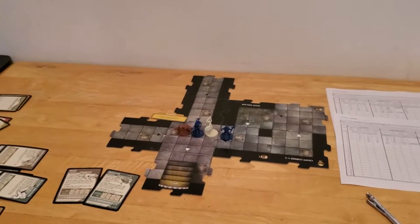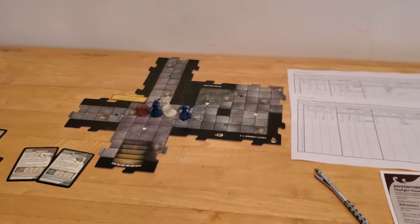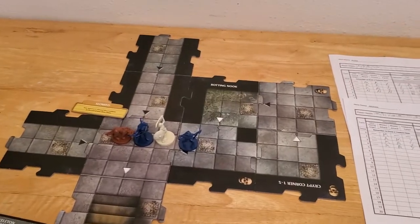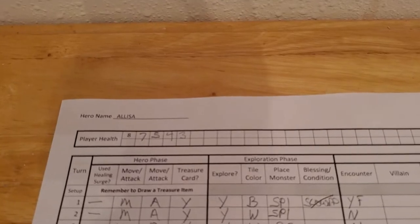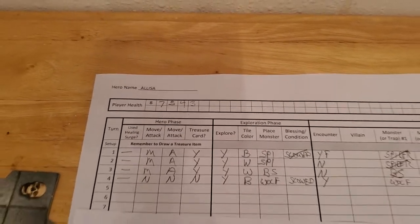Starting off turn number five with Arjun. I feel a bit discombobulated this game — I've had to go back to the video twice now to make sure I was doing things correctly, and I did. I did deduct the point, taking her from four to three, so that was done correctly.